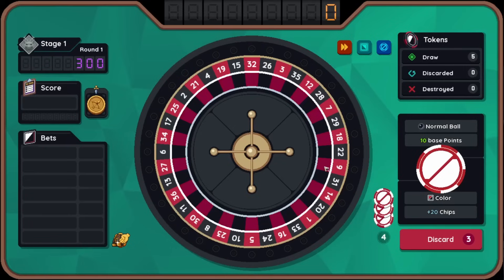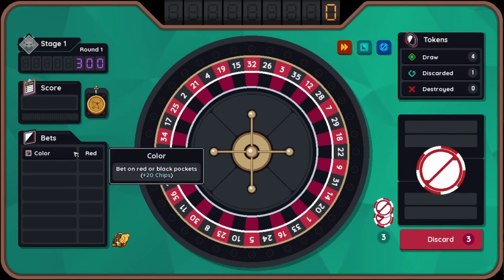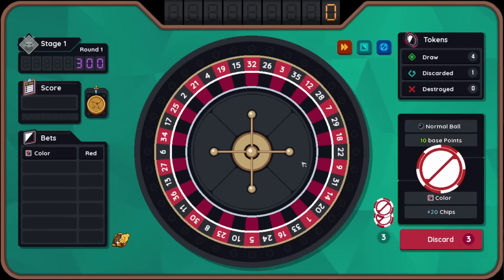Each ball is going to be able to place a specific bet. For instance, this normal ball has the capability of allowing us to bet on a specific color. So if we bet all on red and we land on red, we get plus 20 chips on the next roll, so it'd be 10 times 20 which equals 200. Now we have no way of persuading the roulette table to land on red quite yet, but you can definitely do things to make that happen. We can discard to try to get specific balls, but our deck is just kind of whatever — there are three left.